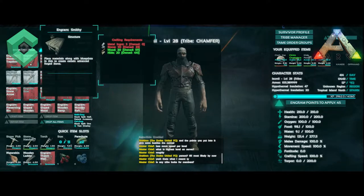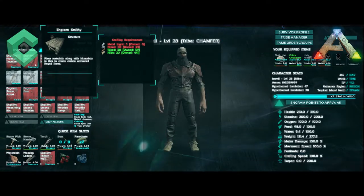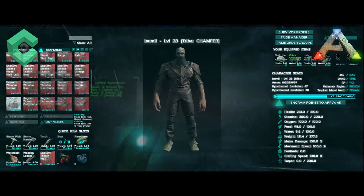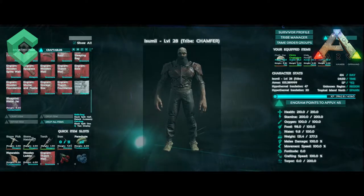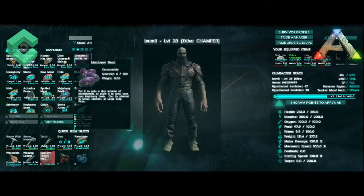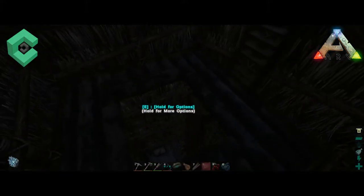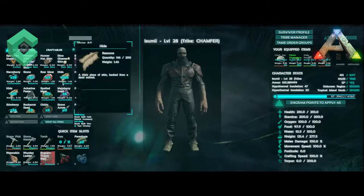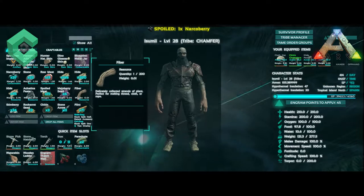We need wood, stone, hide — we have stone, we need 50 and five ingots. I've got 40 on me now. I've got one ingot. I made it — the ingot — when I broke that rock over there.